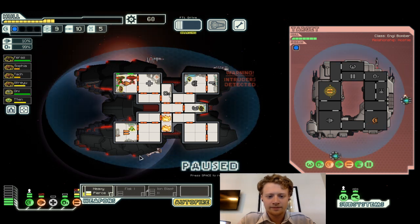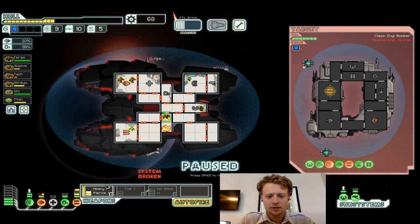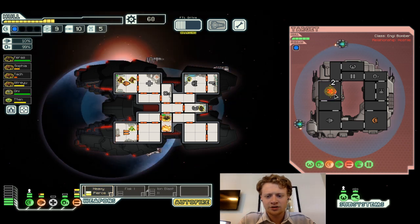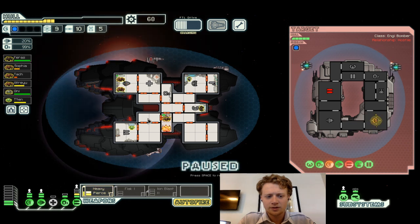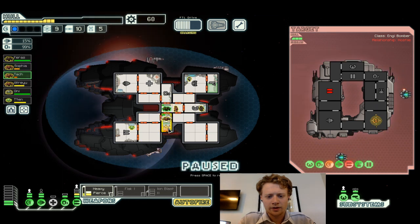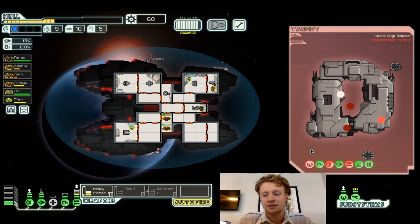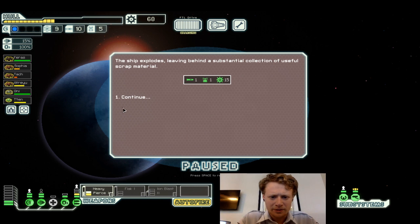That's better — not perfect but definitely better. Nice dodge. Let's go for the shields next. Everyone back to position except Sophia — stay in here and do what you do best. I think they're not looking too good — I think they might be dead. They did some damage to us — we breached the hull, which is great. The heavy pierce doesn't have a lot of shield stopping power, but if you get through the hull it can do real damage. The ship explodes.